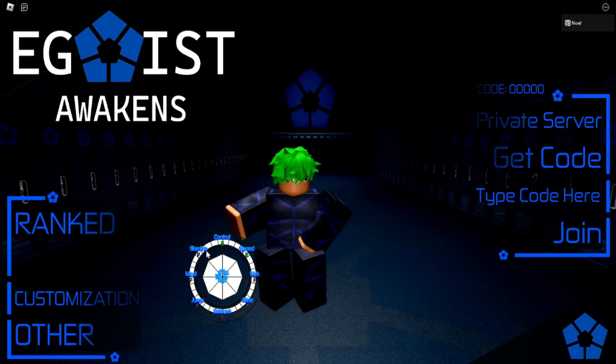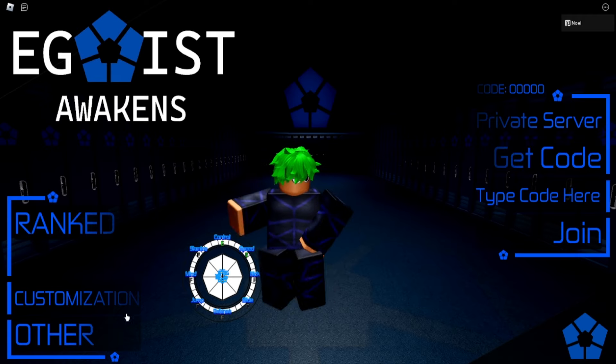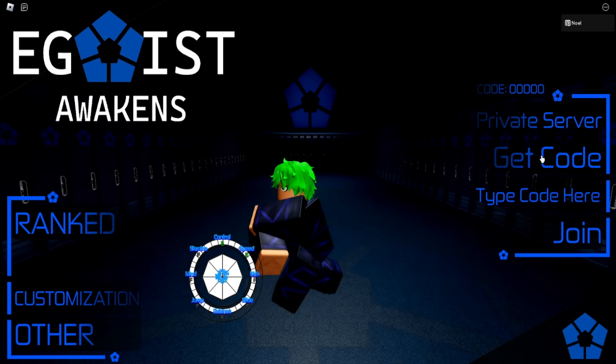As you can see in this little circle, it shows your stats. You have everything from F tier to triple S tier.